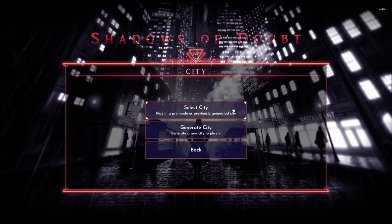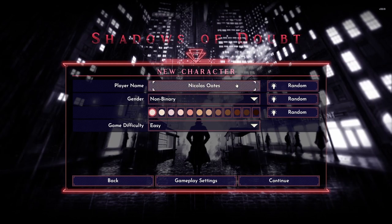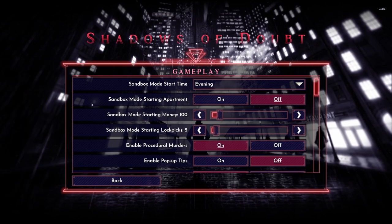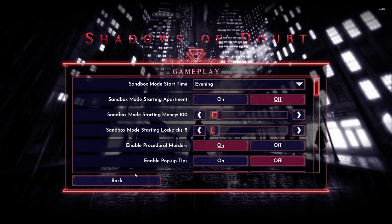I'd like to solve it this time. I'm playing in a pre-made, previously generated city. Here's our city share code — the benefit is that you can play along with me and see what we do differently. We're Nicholas Oats, non-binary, normal difficulty, sandbox mode, starting apartment — we'll keep things as is.